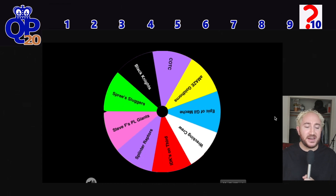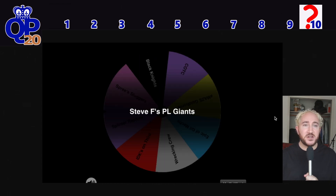Pick number 9 goes to the defending champions, Steve F's PL Giants — the Pacific League Giants. They will be picking number 9.